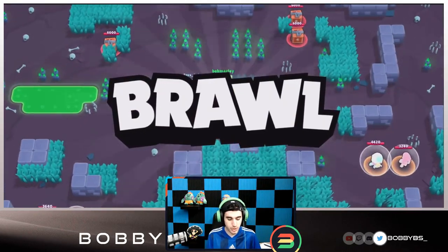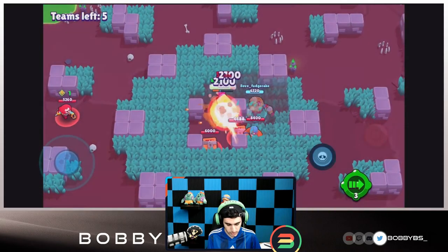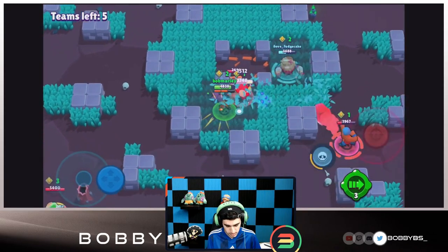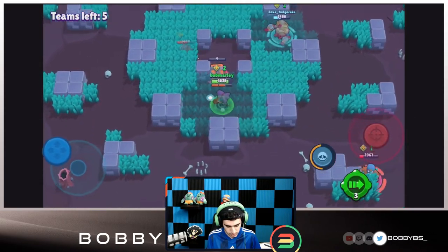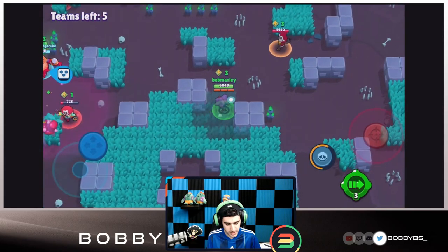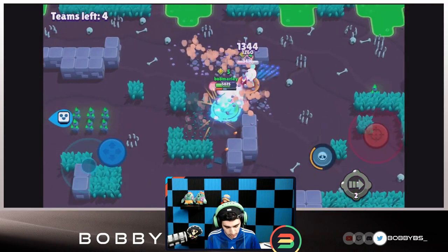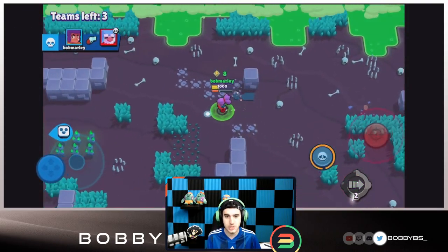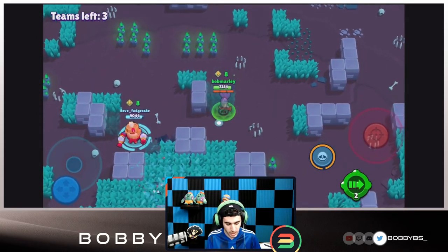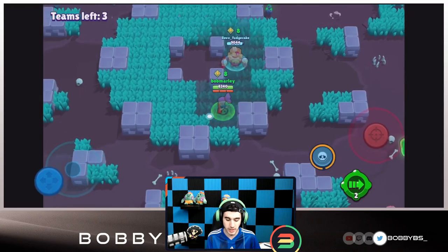Into the next game, rushing middle again - not as many boxes in mid this time. Just getting these quickly: one, two, three. There is a Primo in here. One, two - sneaky Gene over here. We have three. There's a free Barley kill, so we currently have five. There's a Gale - using our gadget to get right to him. Pretty good start, we have eight, but already almost three teams have left.